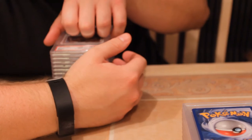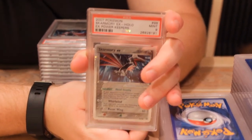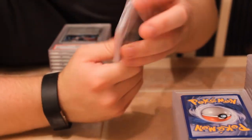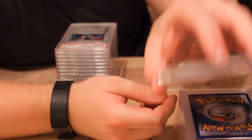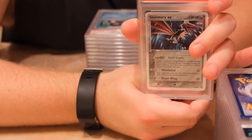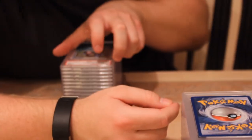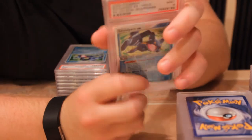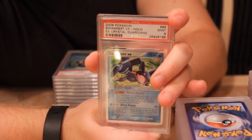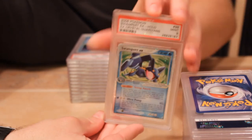Next, EX Power Keepers Skarmory with a mint nine — first time grading that card. Second one got a nine. Near mint seven also in here. Next, for the YouTube fans still watching — we are still recording. Swampert EX from EX Crystal Guardians with a mint nine — great looking art, great looking holo background with the green. Not sure if I've graded that one previously. Second one with a nine — so two of those.